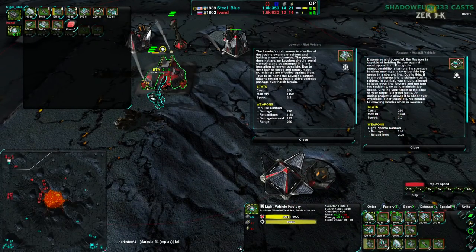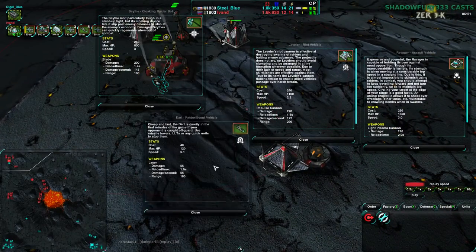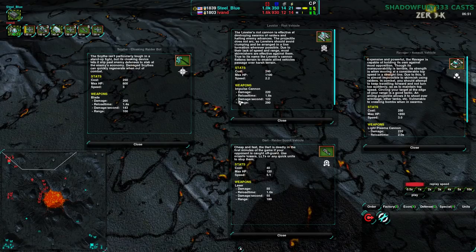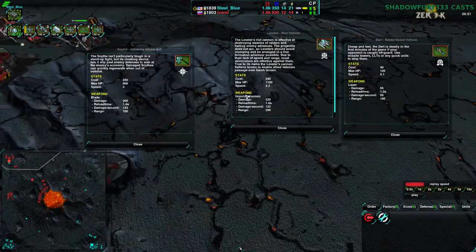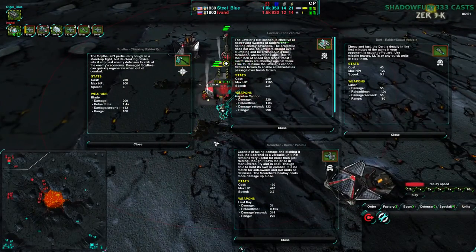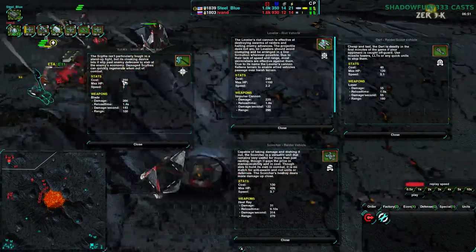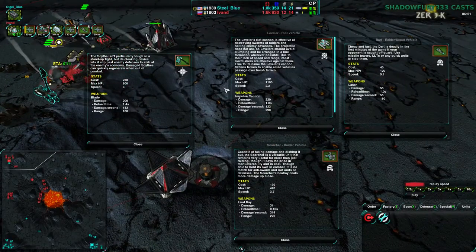Now we see the defender nests I was talking about, which is exactly what SteelBlue was trying to prevent. These scythes can't really move in here, though that's a job better suited to gremlins given the cost - scythes cost 250, gremlins cost 150. Looking at our options: leveler deals 220 damage a shot every two seconds with range 300 - that's pretty impressive. With a dart spotter, that would be very powerful. Ravager's projectile is way too slow. Scorchers at 314 DPS if right next to the scythe - which is basically suicide.